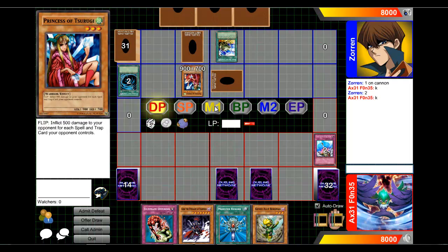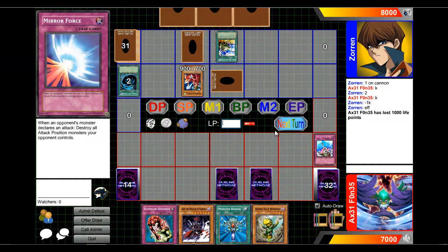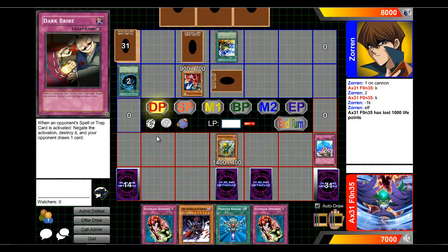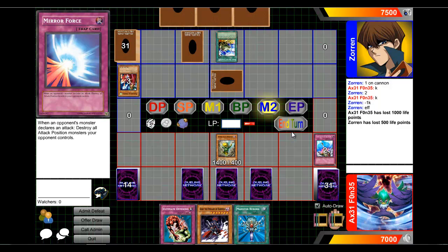Okay, it's at 2. I'm using 1,000 — this is indeed a burn deck. That could be a magic cylinder. Do I really want to attack? I'll have a dark bribe out so I can summon him for 1,000 and attack. The Princess of Tsurugi — okay, that does go through. Main phase 2, set this, and turn.